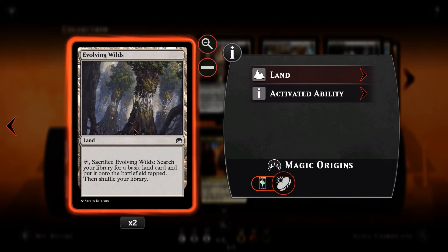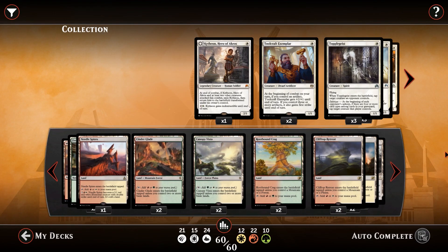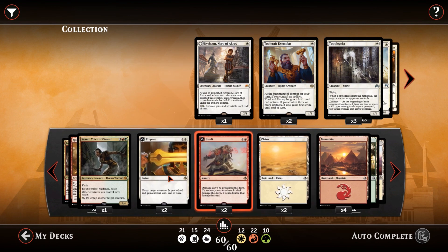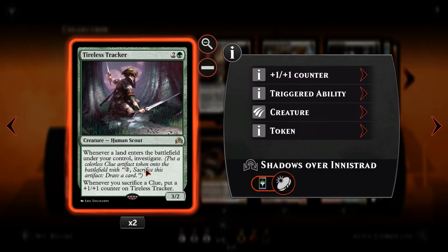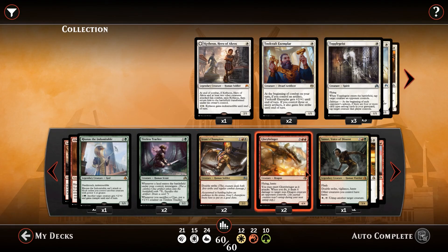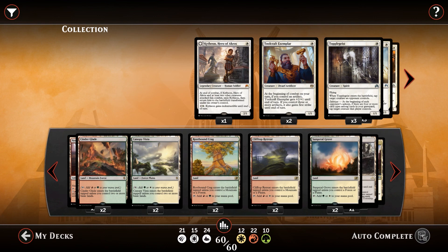Finally, we've got two copies of Evolving Wilds. You can sacrifice it, search your library for a basic land card, put it onto the battlefield tapped, and shuffle your library — smoothing out our lands so we get whatever land we want. It also provides a second trigger for Tireless Tracker: it enters the battlefield and we gain a clue, then we sack it to find a basic and gain another clue. There's a lot of synergy there.